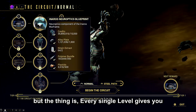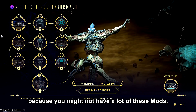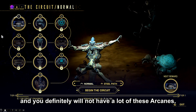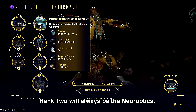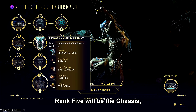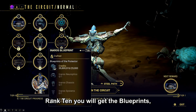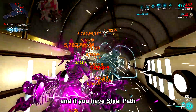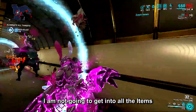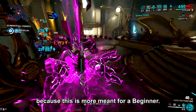Every single level of The Circuit gives you a decent reward, especially if you're a beginner who might not have a lot of these mods or arcanes. Rank 2 will always be the Neuroptics, rank 5 the Chassis, rank 8 the Systems, and rank 10 you get the blueprint. If you have Steel Path there are even more items available, but this tip is more geared toward beginners.